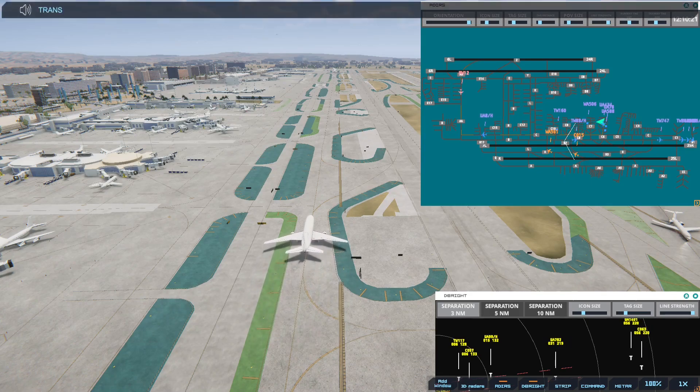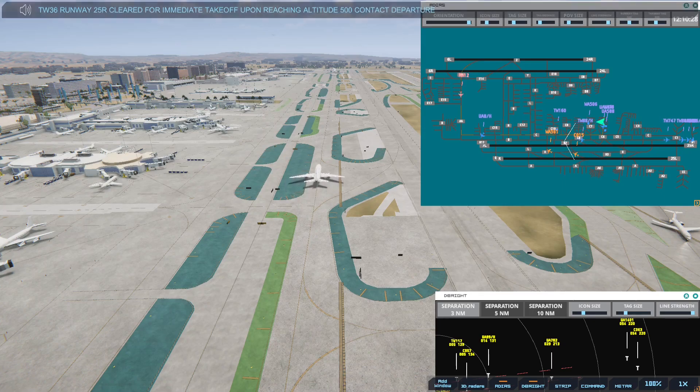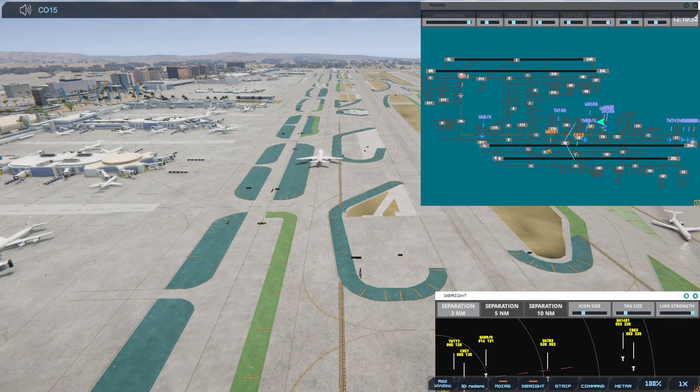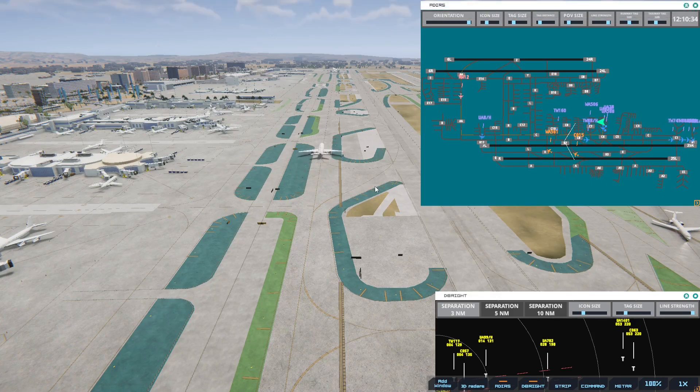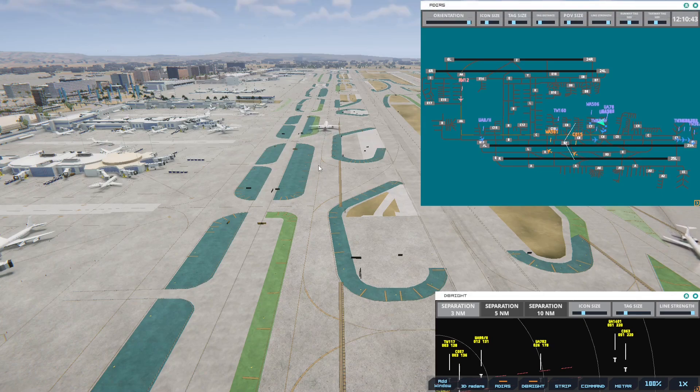Transworld 36 Heavy, runway 25R, cleared for immediate takeoff upon reaching altitude 500, contact departure. Continental 15, taxi to terminal.